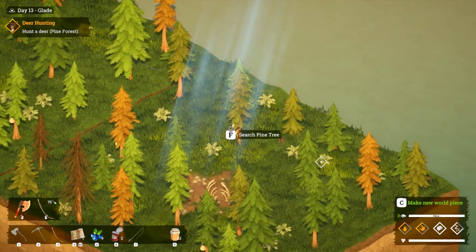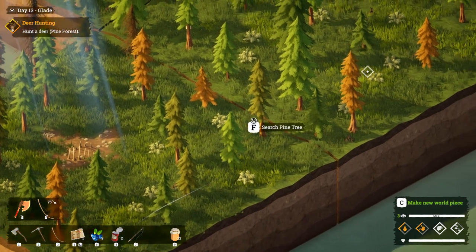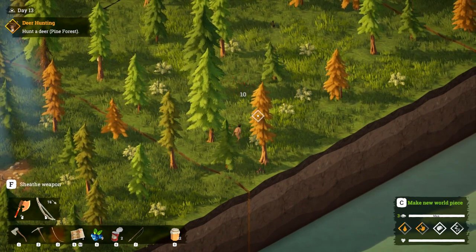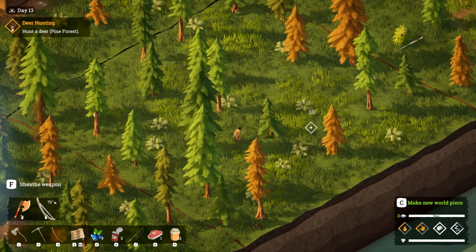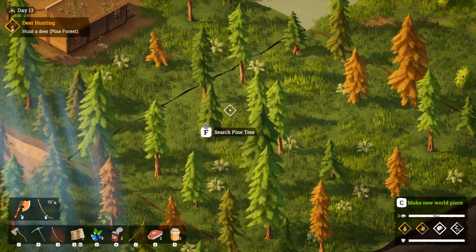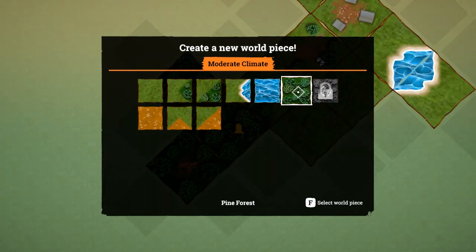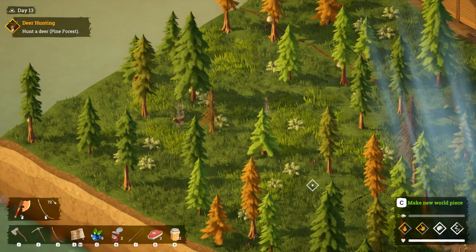Oh - the deer! Wait, that might just be a tree. I can see a little bunny. Right click to aim - gotcha! Oh, it just fired itself! That's good to know. Where are the deer - have I scared them off? Maybe I need to add another tile of forest. Let's add another pine forest next to the hunter's camp because he's probably going to use it. There's a deer - let's go!